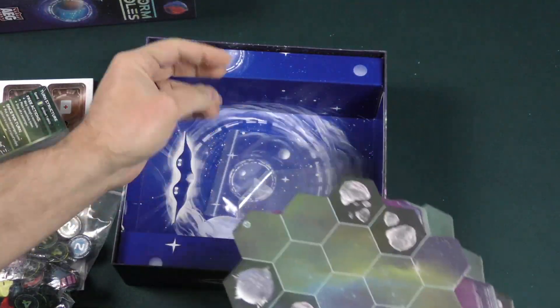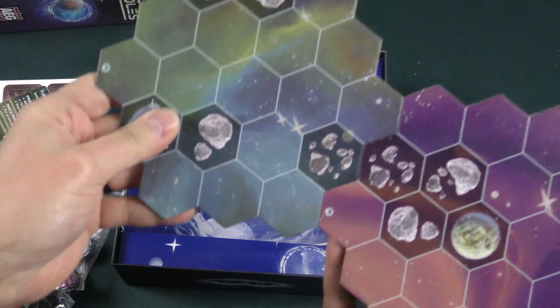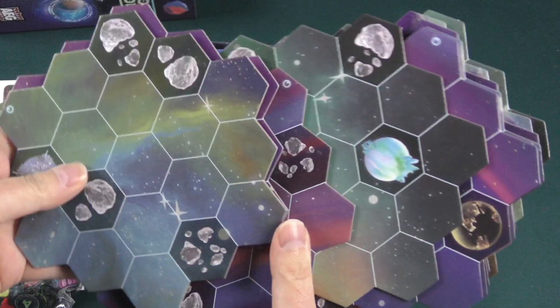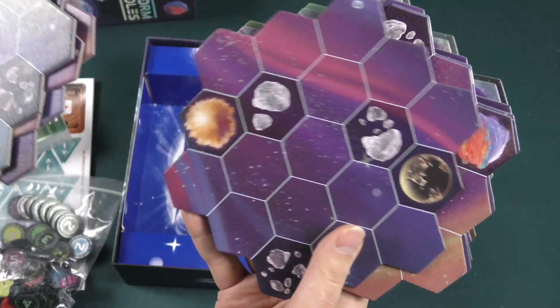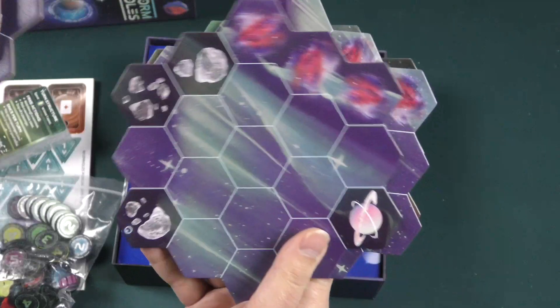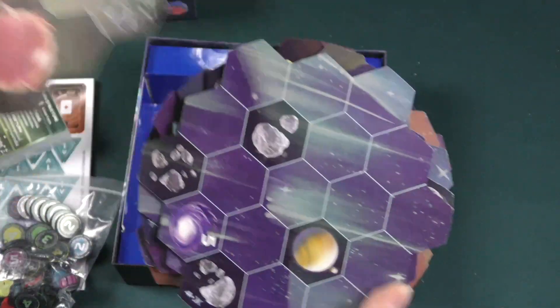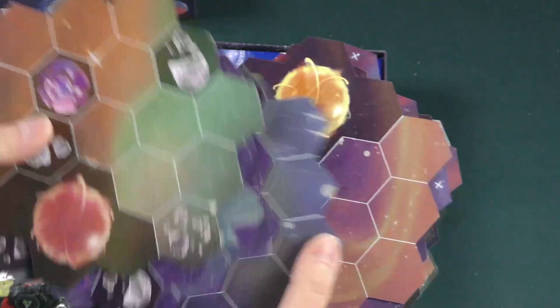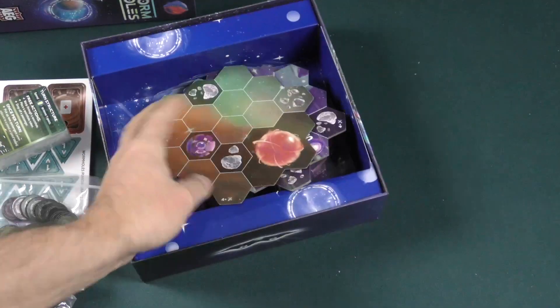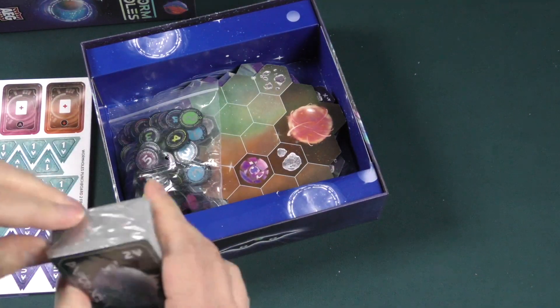Let's take a look at our pieces that are going to be connected to form our map. Got the kind of familiar space look to it. All double-sided, as you might expect. Small box, not a lot of components, but the components that are here seem to be quite nice.